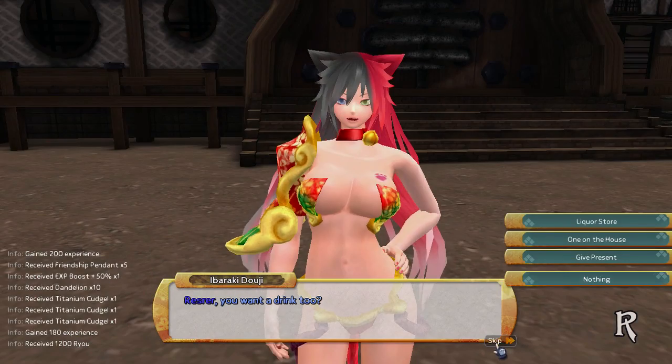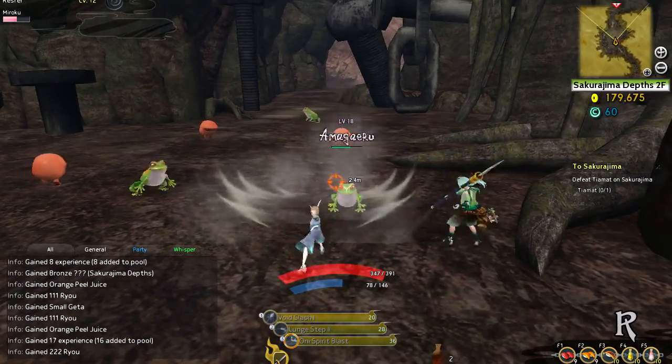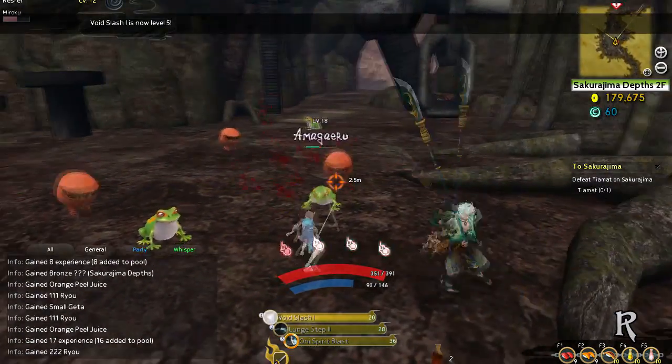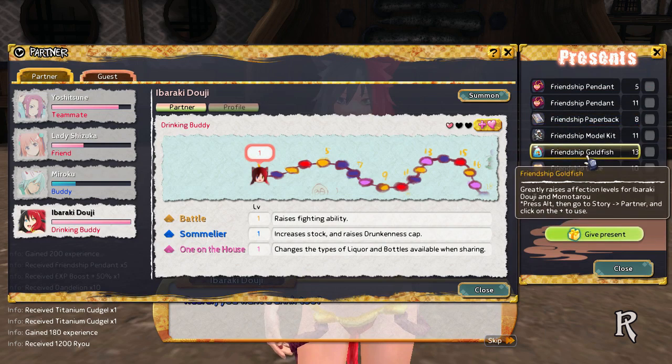Throughout your playthrough, you will encounter different companions. Though they do not do much damage, they can distract enemies and finish them off. Each one offers different benefits, and will give you more depending on how much affection they have with you. You can increase their affection by using items you find.